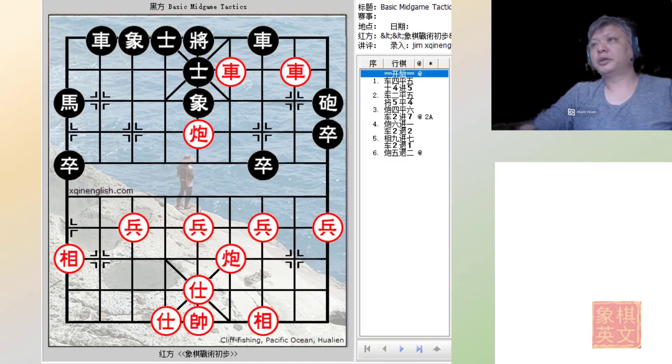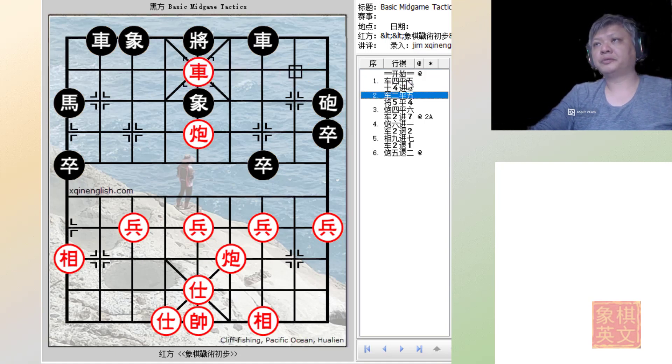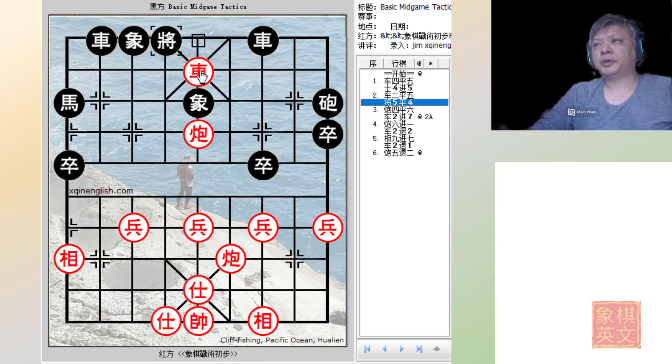A short recap: if red sacrifices the chariot to control the centroid intersection, the remaining task for red is to find a way to position both cannons on this file for the final checkmate.